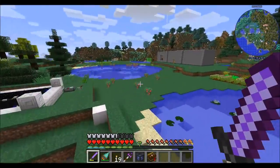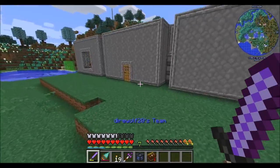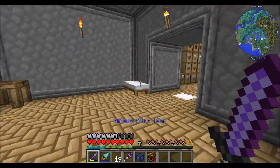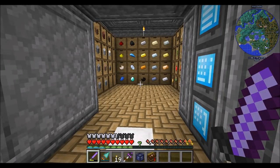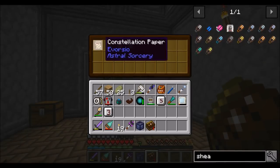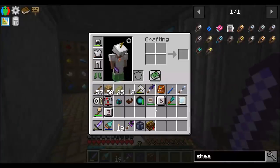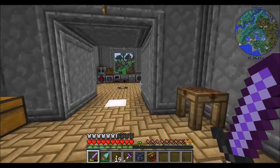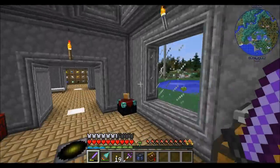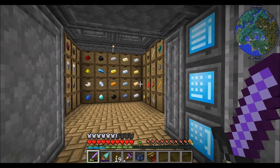We'll build that next episode and play around with attunement. I'd also like to explore and look for more temples to get more constellation papers to round out my constellation knowledge. I promised around episode 30 we'd start working on the new base — that's still planned, maybe one or two episodes away, but in the very early 30s. Anyway, Direwolf20 signing off, hope you enjoyed the episode, we'll come back next time with more Astral Sorcery. Take it easy.